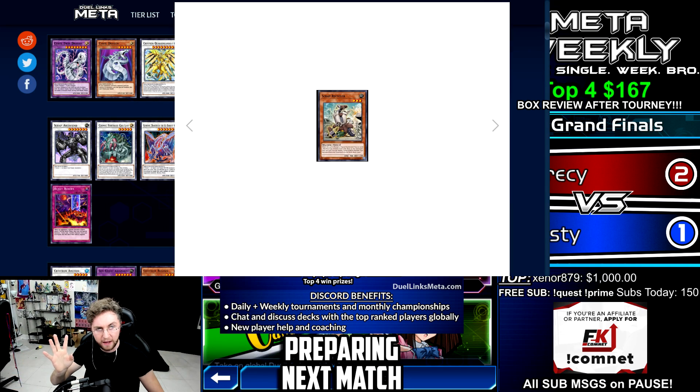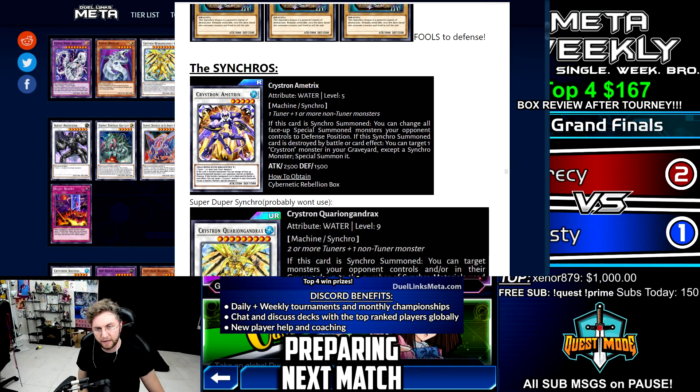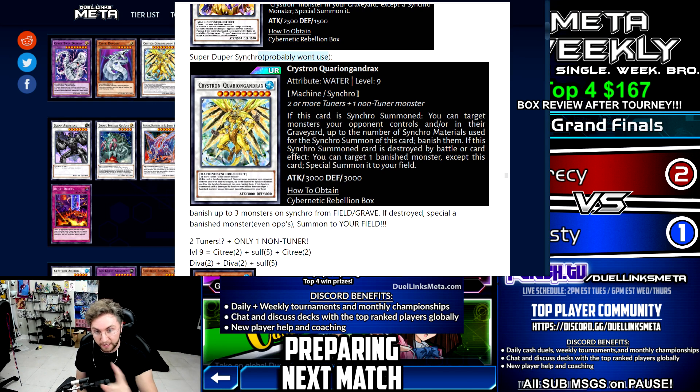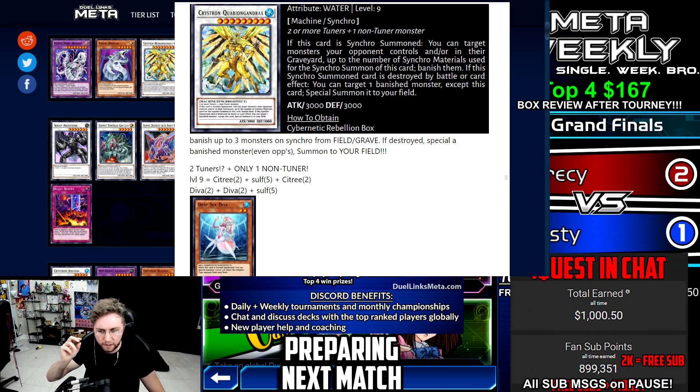Now the Amatrix synchro — this is a level 9 that requires 2 tuners and 1 non-tuner, which is unusual since normally it requires 2 non-tuners and 1 tuner. On summon, banish up to 3 monsters on your opponent's field or graveyard. Also, if this card is destroyed, you can special summon one of the banished cards onto your side of the field.